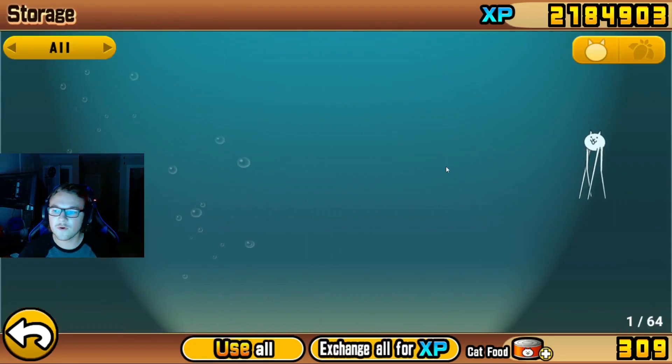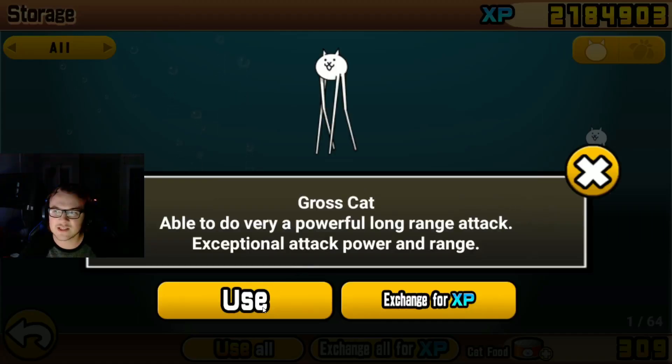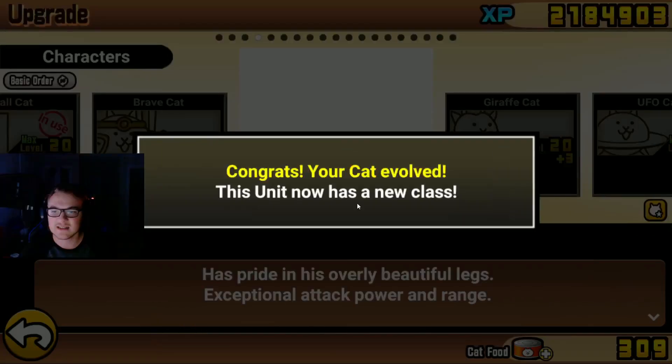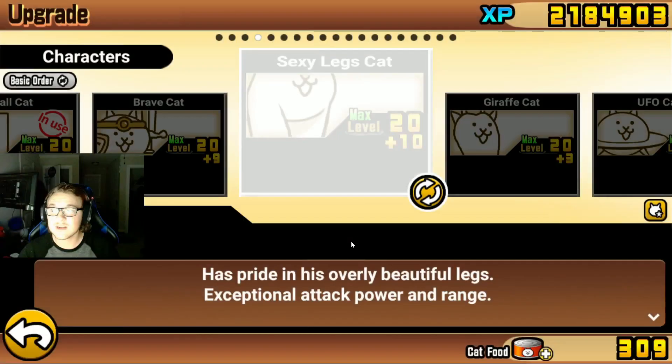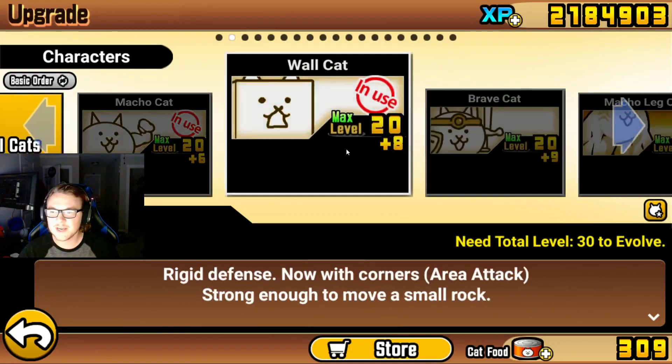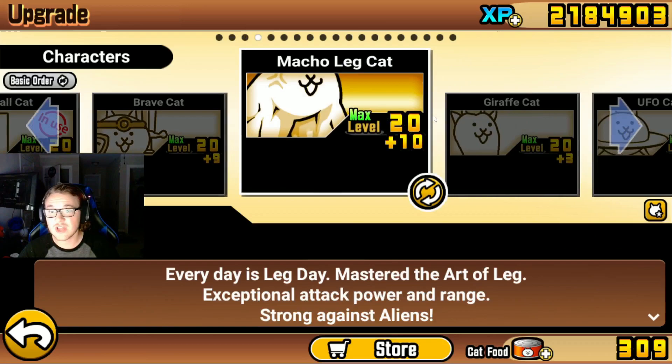What we're going to do for this video is get our first ever True Form on the main characters. As you can see, I have Gross Cat here — this is the first ever True Form of the main Basic Cats. And it's a good one: Macho Leg Cat. He's going to be very useful going through Into the Future — he's good against aliens, and I think I'll be using him a lot in those stages.